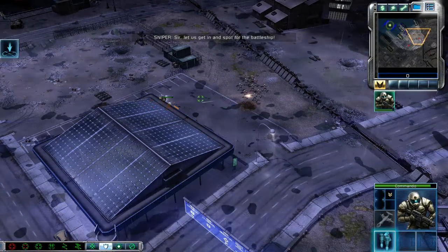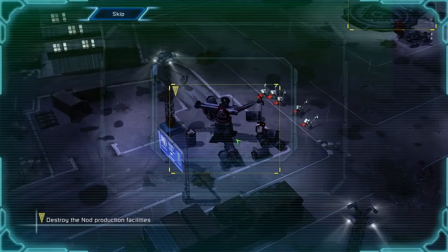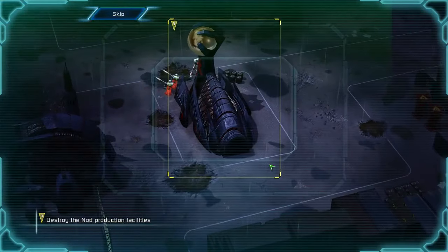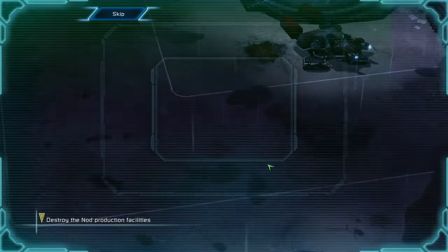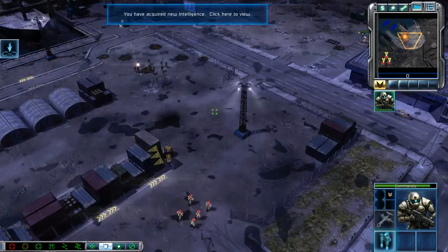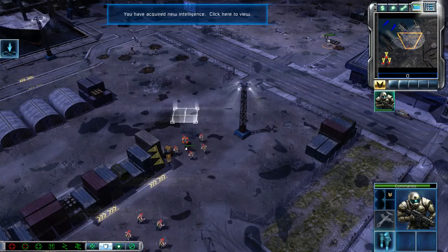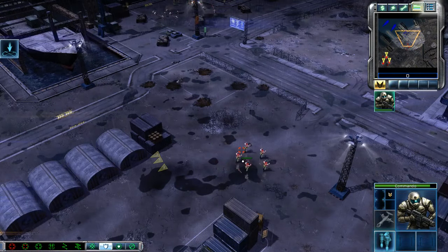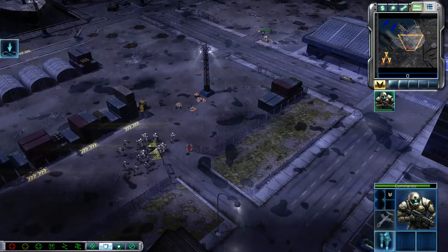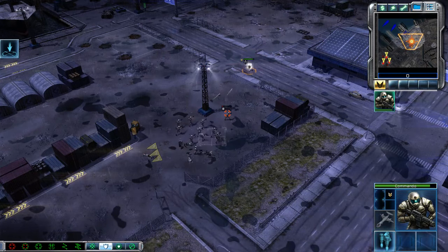Let us get in there and spot for the battleship. Incoming transmission: retake Hampton Roads by eliminating the NOD base. It will be done. I have some Hand of NOD down there — flame tank, that's not encouraging. Commando, take him out. This ought to be fun — our one-man army, in the most literal sense.